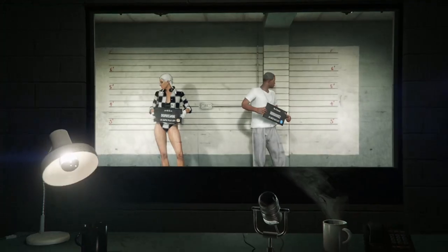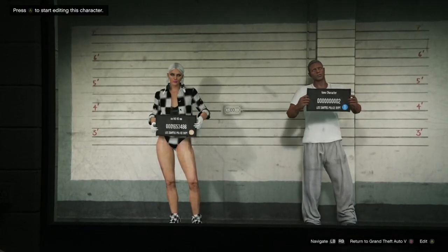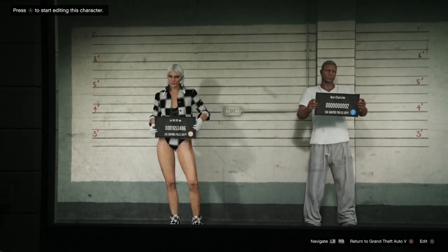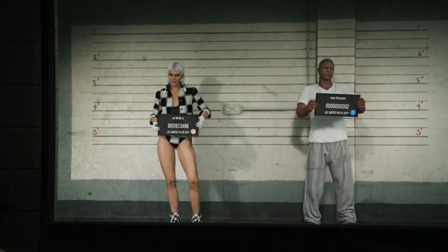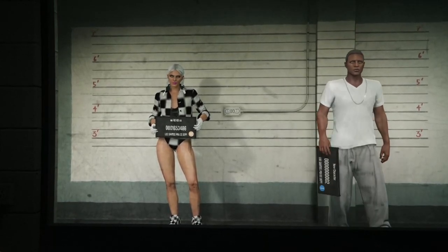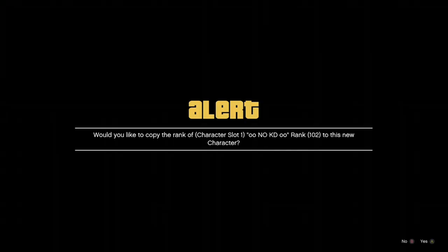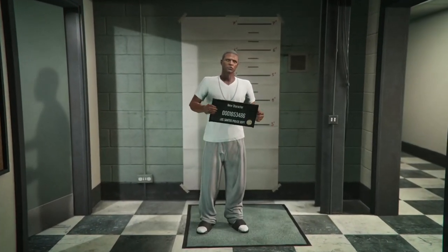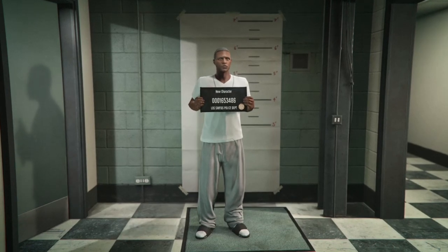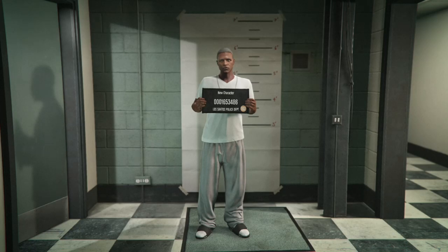Once the two characters come in, go over to the second character. If you don't see an Edit button on the bottom right, go ahead and delete the second character — when the two new characters load in you should see the Edit button. Press the Edit button, accept the alert that comes up. If the second character is female, change it to male. If it's already male, just save and continue, make a random name, take a picture, and then it will load the Casino DLC trailer.